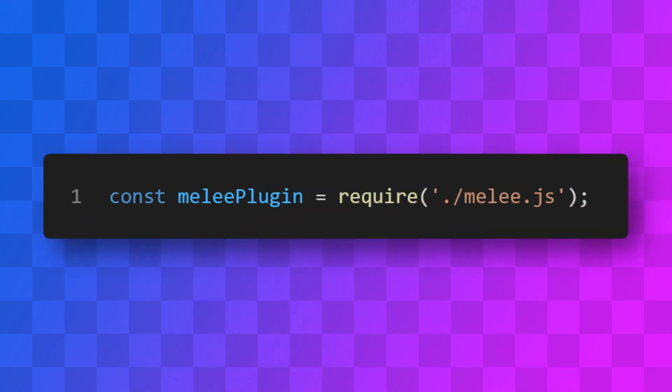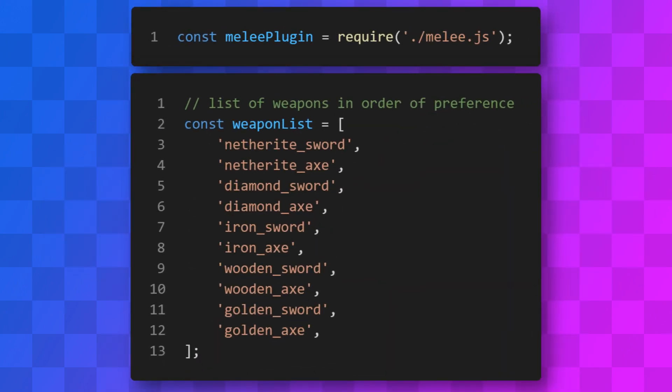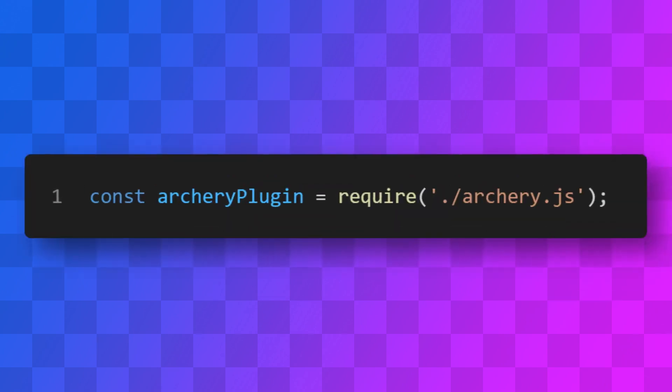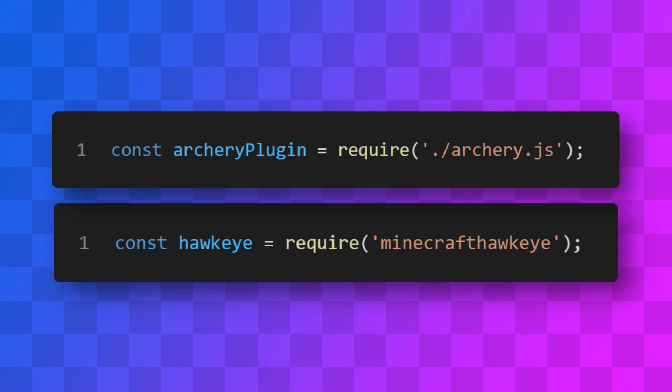For melee attacks I've written a small mineflayer plugin to manage things more easily. It can automatically switch to the best weapon based on a list where I have all the weapons sorted by preference, then attack the enemy with that. For pathfinding I'm using the mineflayer pathfinder plugin, which is very useful and convenient — a lot easier than making my own. If there is enough time to use a bow, I've got another small plugin which essentially wraps over the Minecraft Hawkeye plugin — another mineflayer plugin for aimbotting using bows.